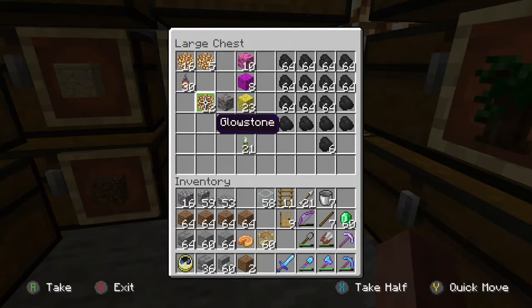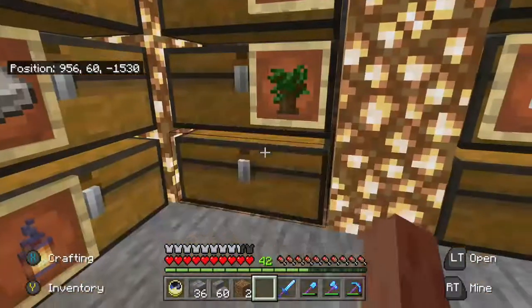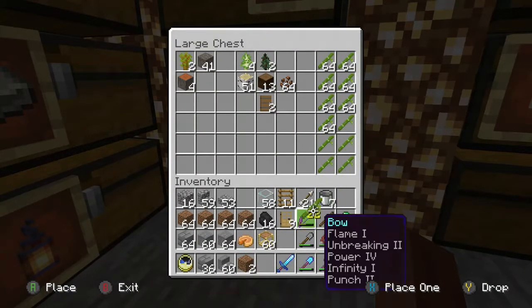I changed my mind on the glowstone. I should have just brought all the coal and made a whole bunch of torches.